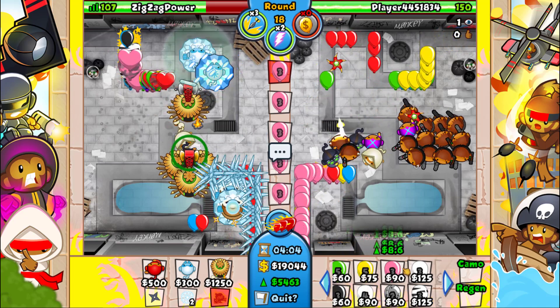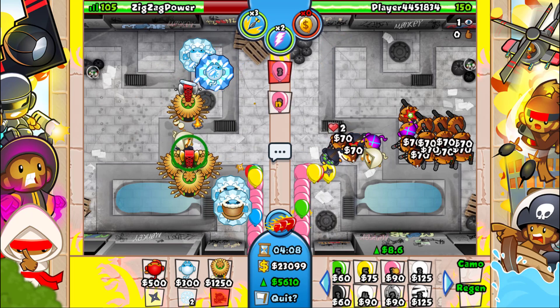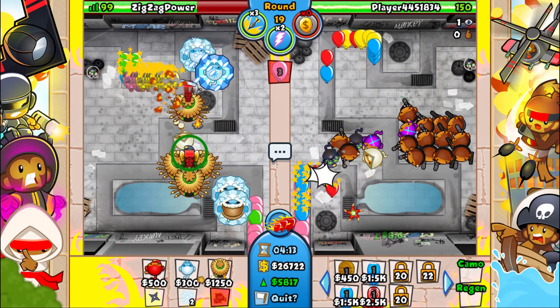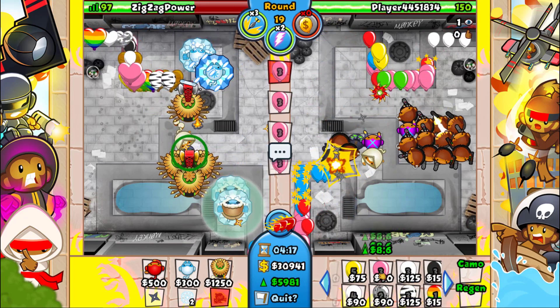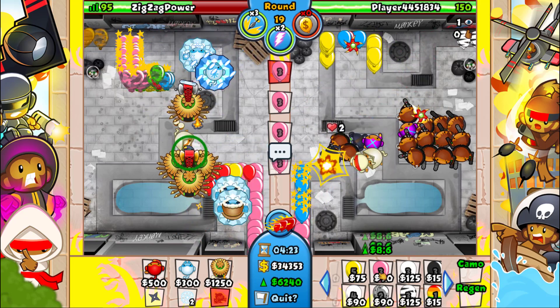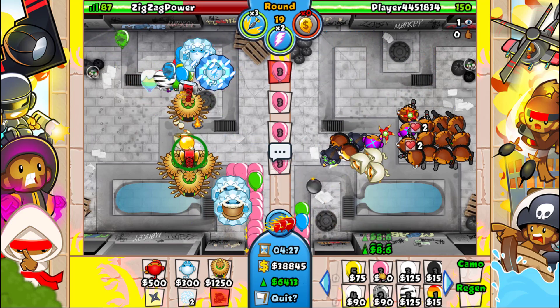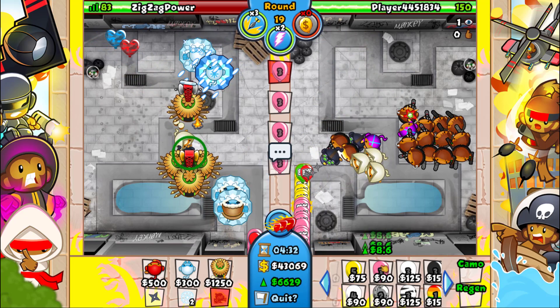Round 19 and he still hasn't sent anything yet. He might go ahead and send a BFB soon round 20, but I'm kind of surprised he's not trying to send earlier — he's just getting up a bunch of misdirections. This is also kind of annoying because I want to send him a BFB or a CMG, but I can't because he could just pop in and misdirect it and I would lose eco.